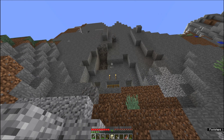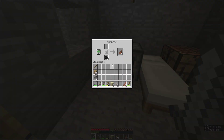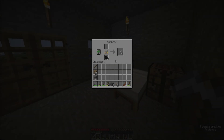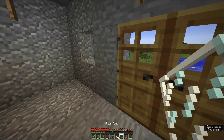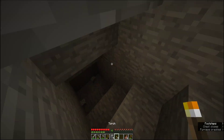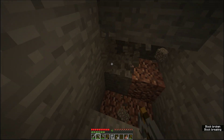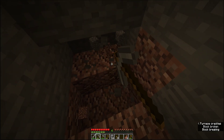Falls die Aufnahme leckt tut es mir leid. Ich könnte die Kohle hier oben rausholen, aber kein Bock. Mein Glas ist schon fertig – wir machen Glasscheiben. Sind natürlich viel zu viele, aber die können wir für den Ausguck verwenden. Ich baue nachher einfach eine Leiter hoch auf diesen Berg und baue einen großen Ausguck damit man einen Überblick über die Welt hat.